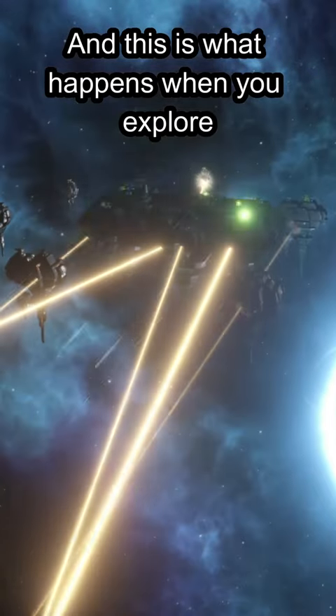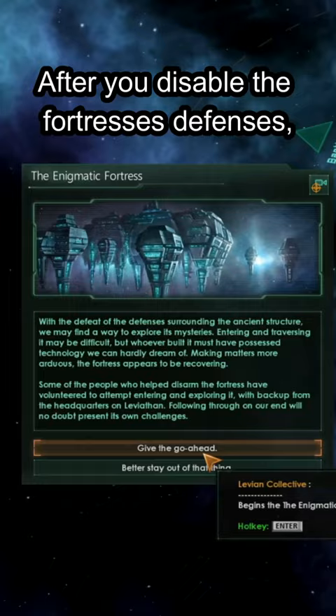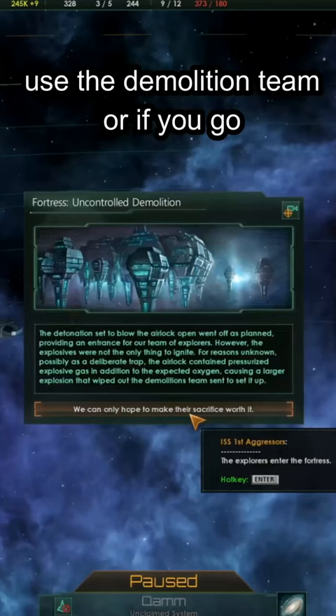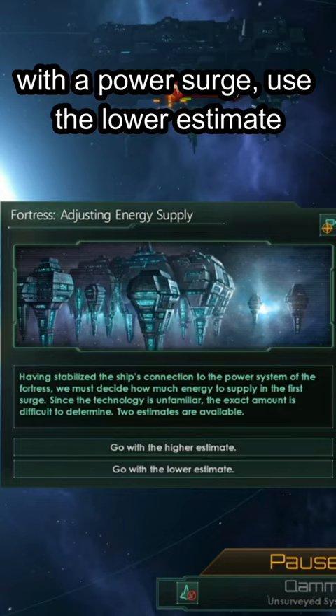What happens when you explore the Enigmatic Fortress? After you disable the fortress's defenses, you will have the option to either perform a local power surge or use a demolitions team. Use the demolitions team, or if you go with a power surge, use the lower estimate. Anything else will restart the defenses.